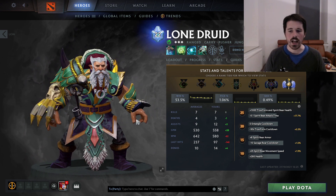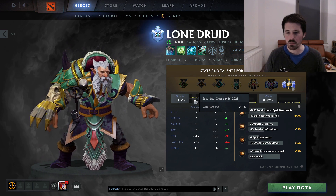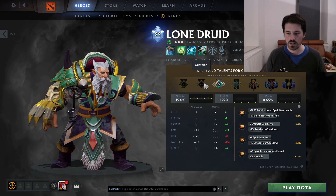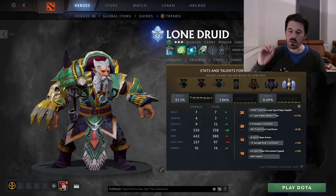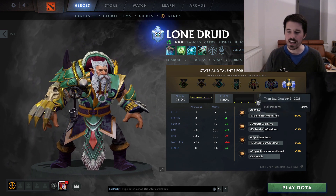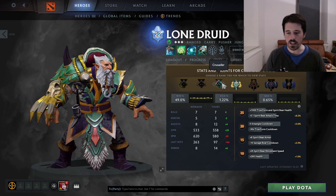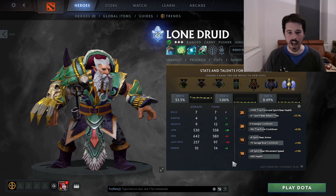Lone Druid actually has a fairly good win rate — well above 50% most of the time. Also in different brackets, he's doing fairly well. When the hero is actually picked, he does quite well. However, his pick rate is very, very low — one of the least picked heroes in the entire game, and one of the handful of heroes that was not picked at all at TI.